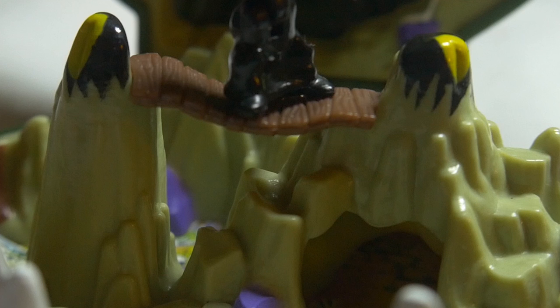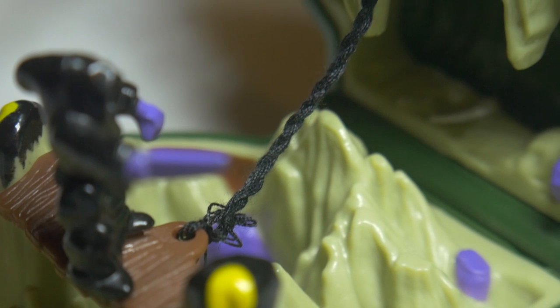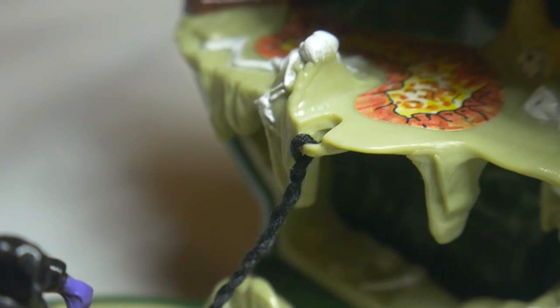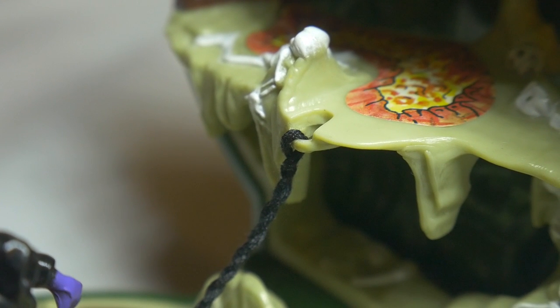We got these two high rocks in the middle, and they hold a bridge. Attached to the bridge is a rope. Originally, in the set, it did come with its own rope. Unfortunately, in time, it was lost. So I created this customised rope, which I've attached to one of the floorings in the upper sections.